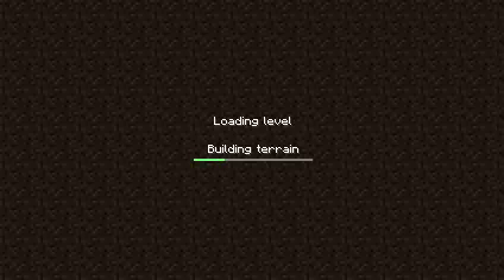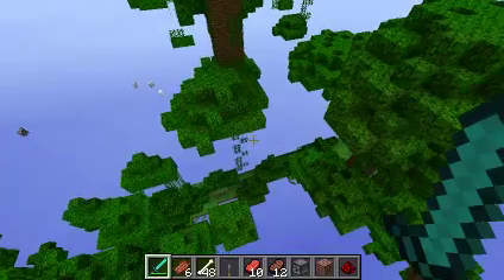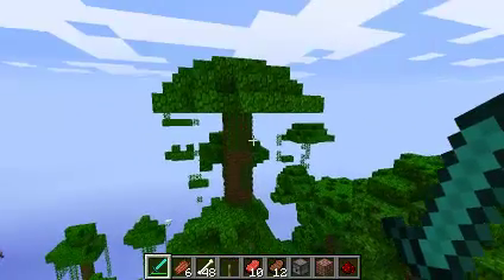A couple of changes that were added: ladders regain their collision box and vines are climbable when they have a solid block behind them. Added jungle biome — requires a new world — with new tree and leaf types. Updated language files, dispensers will place mobs instead of releasing the spawner egg, zombies have a new pathfinding AI so they're smarter, and wolves have new AI and can be bred when tamed. I'm going to go over a few of them in this video.